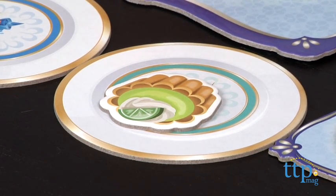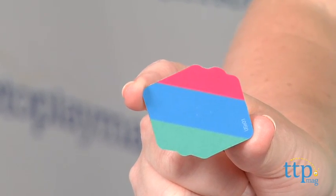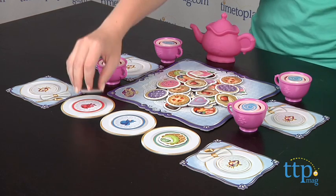Now if you turn over a multi-color treat, then you get to choose which color fairy headmistress plate to put it on. So I think I'm going to go with red.